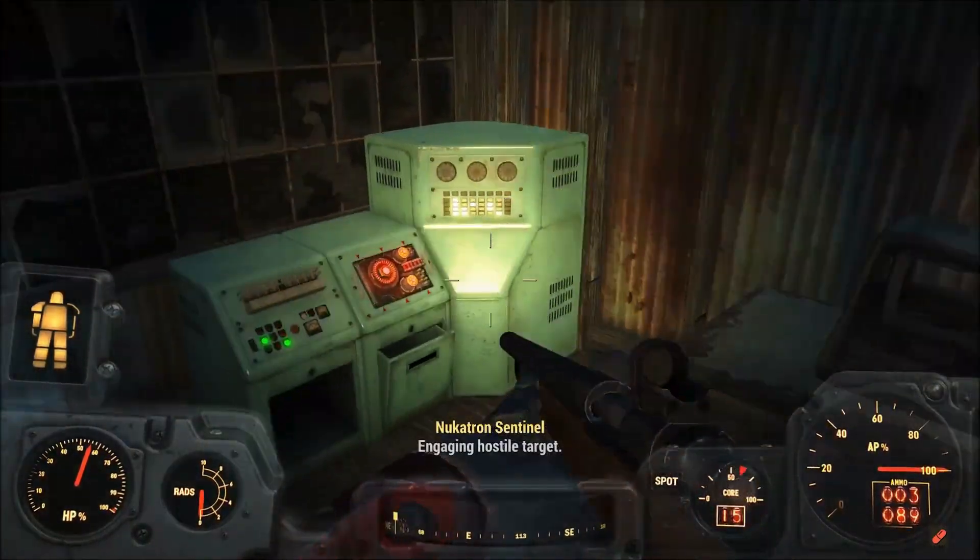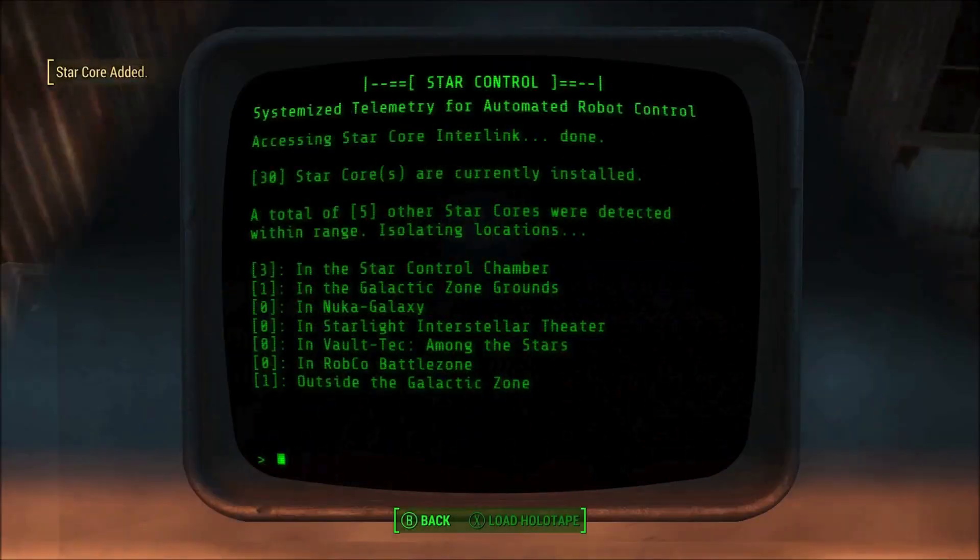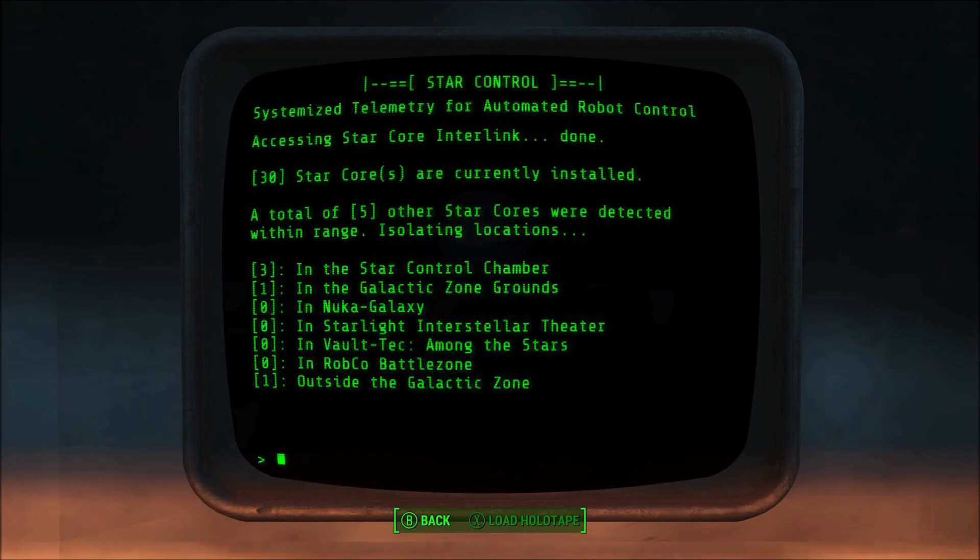Star cores are basically glowing red circuit boards dotted around predominantly the galactic zone. If you select view star core network on the mainframe terminal it will give you a good idea where they are.